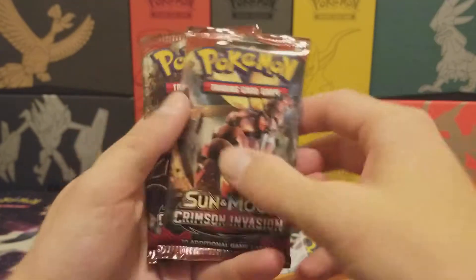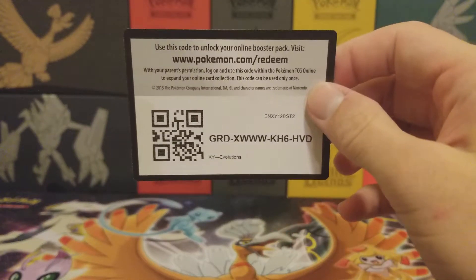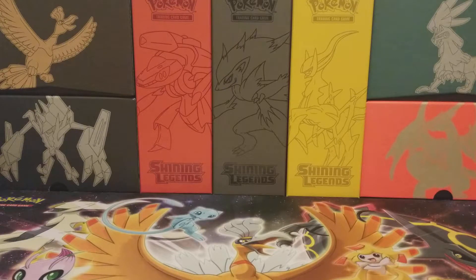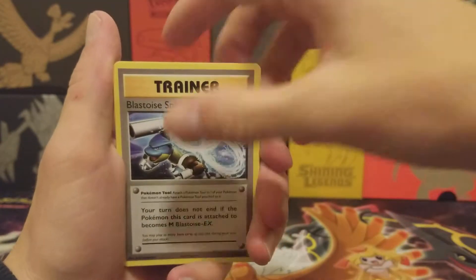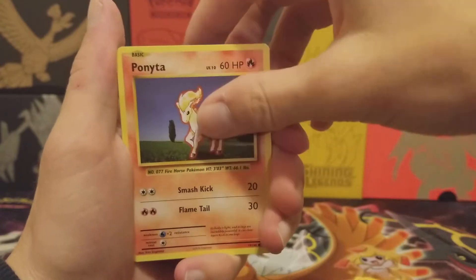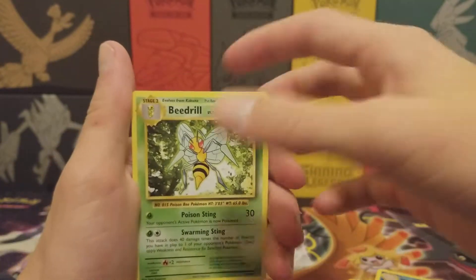We got Evolutions, Ancient Origins, and two Crimson Invasion packs — I almost said Legend, whoops. I want to open Evolutions first, then Ancient Origins, then the others. Here's the code. We got a Kakuna, an Energy Retrieval, a Blastoise Spirit Link, Sandshrew, Ponyta, Magnemite, Pikachu, Machop, Starmie Reverse, and a Beedrill — not hollow.